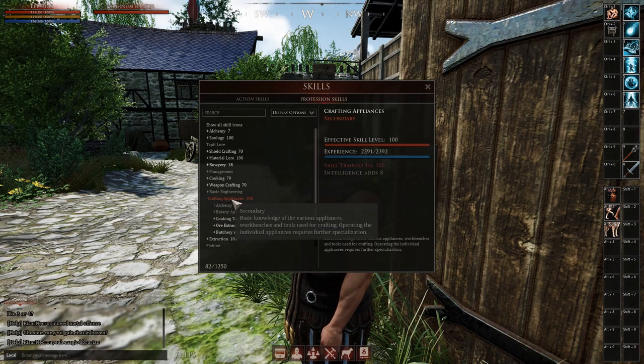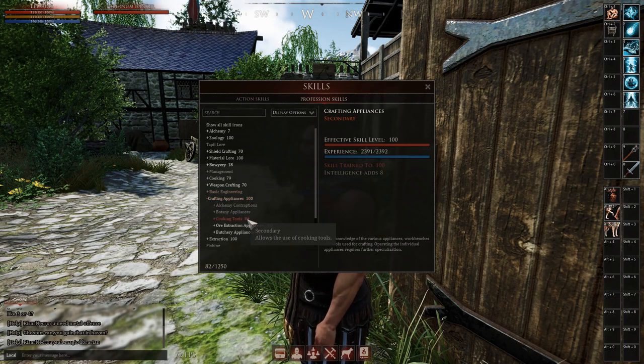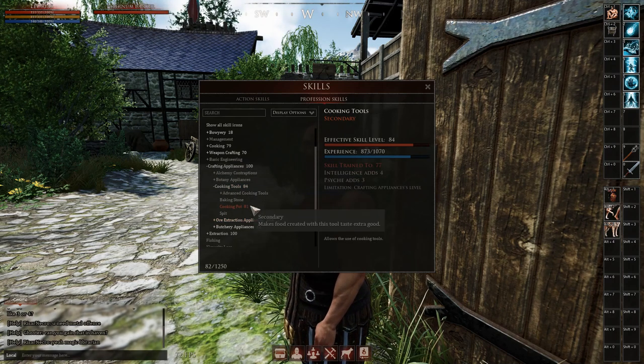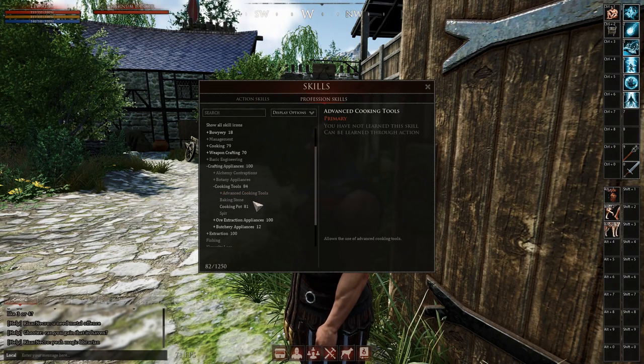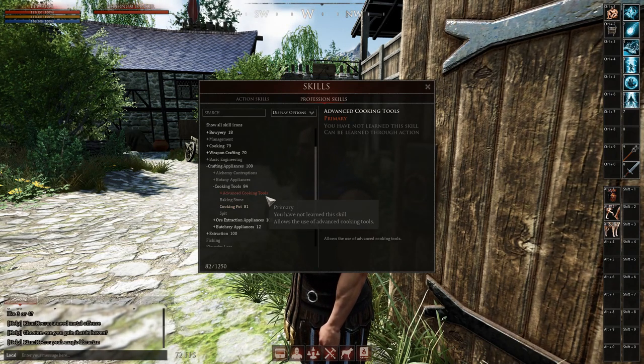Also under Crafting Appliances, you should train this up as well — train Crafting Appliances first, and then underneath that you have Cooking Tools, and then underneath that you have different cooking tool skills. They all have their own skills. I have chosen to use the Cooking Pot and I have it at 81.